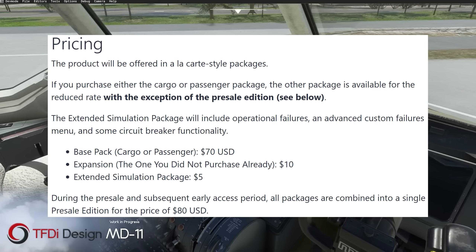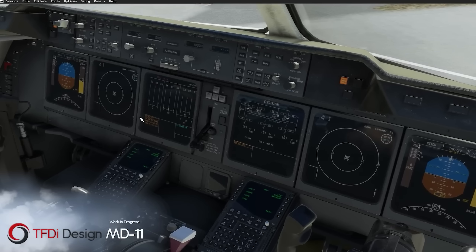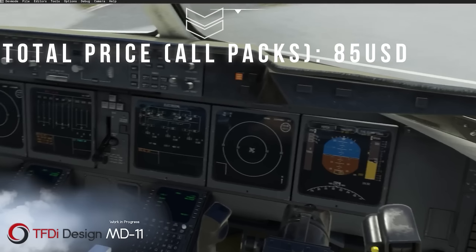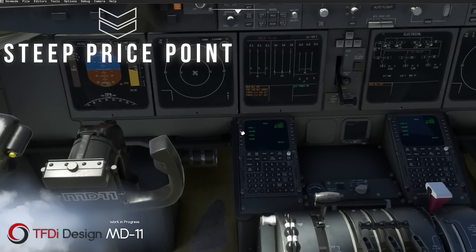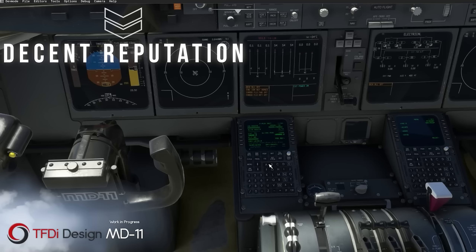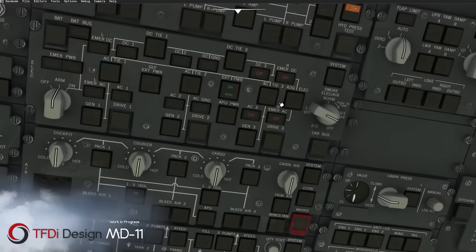Finally, TFDI Design are also offering an extended simulation package for those that want the ultimate MD-11 experience, with enhanced circuit breaker functionality, custom failures and more for an additional 5 US dollars, bringing the total price up to 85 US dollars if you wish to purchase the full MD-11 package. You can also pre-order the aircraft right now and save 5 US dollars off the base price, paying 80 US dollars instead of 85 for the whole package. This is still very steep for many, but TFDI Design have a decent prior reputation with their other products for past simulators, so only time will tell whether their add-on may be worth it for the average simmer.